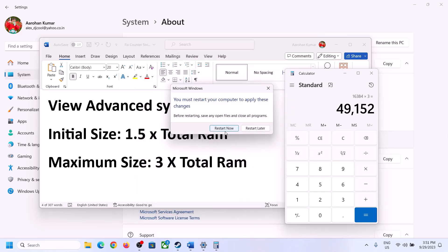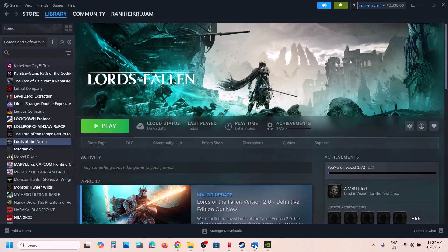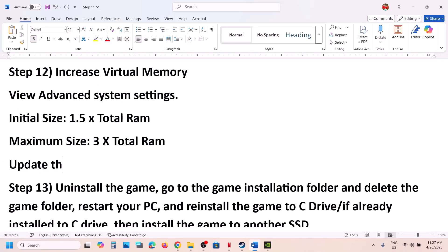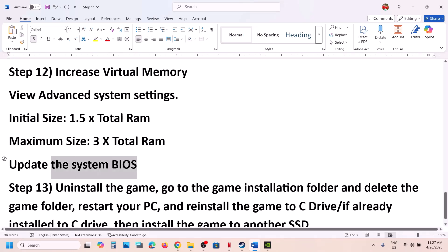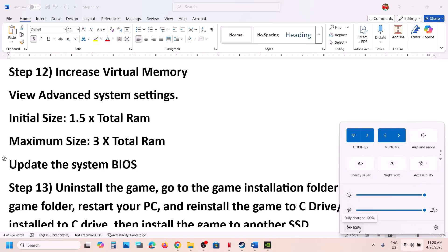The next step is to update the BIOS — do not ignore this. If you have a Dell computer, go to the Dell website; Lenovo, go to the Lenovo website; HP, go to the HP website. Select your model number and update the BIOS. During the update your system will restart — do not unplug the power cable. For laptops, make sure the battery is above 10% and the AC adapter is connected.